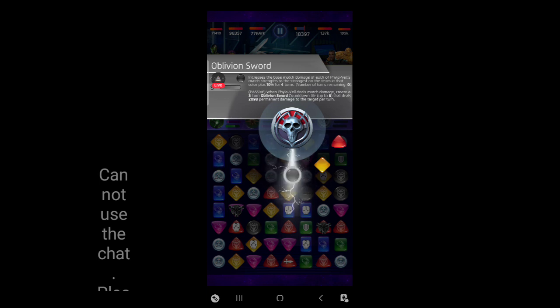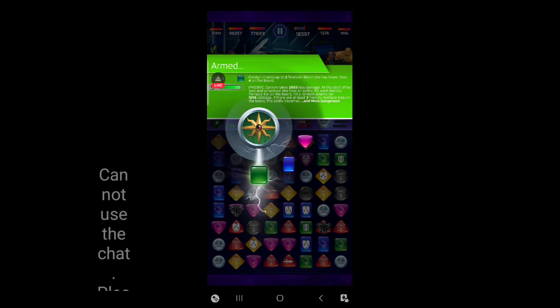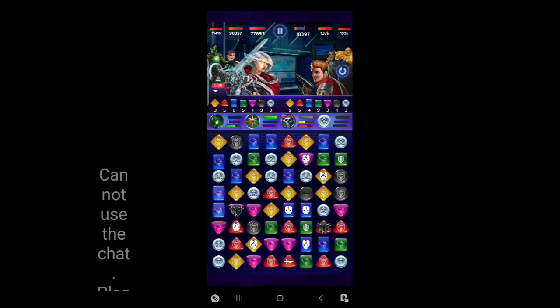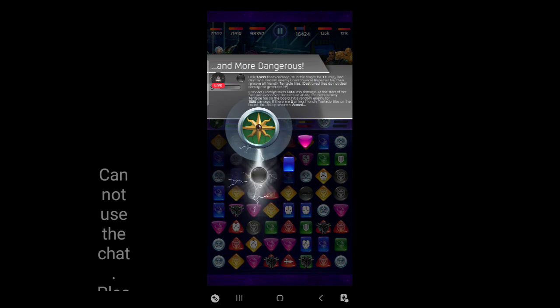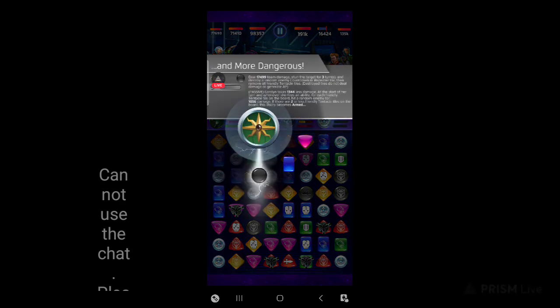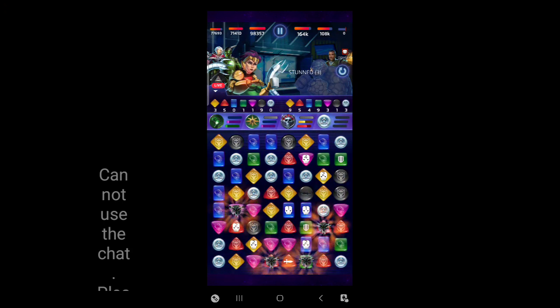Plus 10% - yeah, let's see if we can do this. He's got 9 green. This green costs 12, so he'd basically be one short of casting that green. I think it's worth doing - if I can kill him now. There's this too: 17,000 team damage, stun the target for three turns, then destroy a random enemy countdown or repeater, then remove all friendly tentacles. I think that's worth it. If I target Thing, that way he won't jump in front or block anything. Star-Lord would die, Thing would get stunned, and Mordo's just going to sit there with egg on his face. That sounds good.